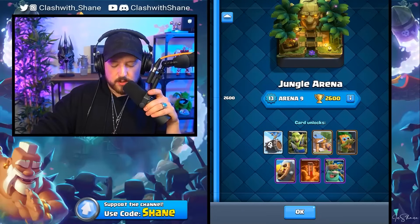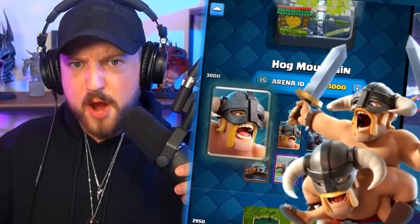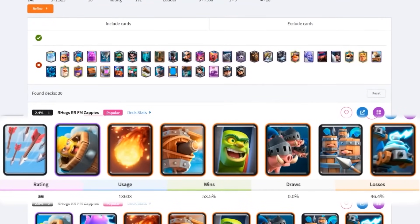We're dead. I'm sorry, jungle arena, I let you down — it's not you, it's me. But moving on to Hog Mountain, where we now unlock the elite barbarians.